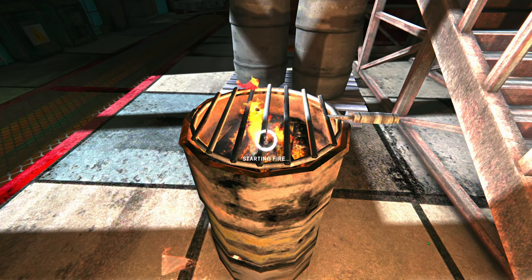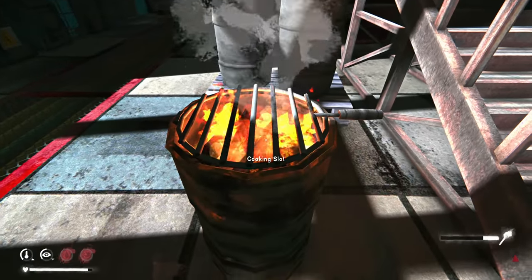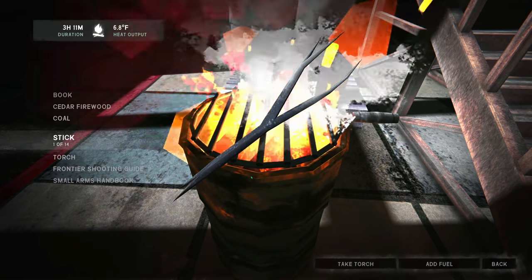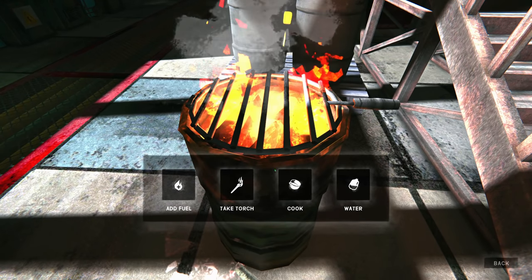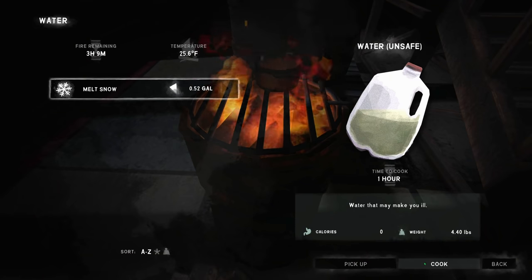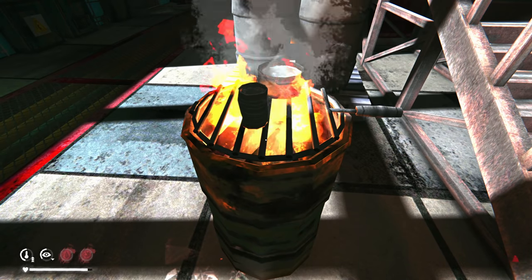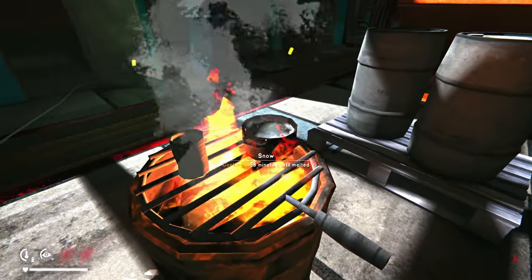There we go — fire's going. Let's extinguish the torch so we can use it again. Let's holster that and add some fuel — fir wood, and a couple pieces of reclaimed wood. Let's not burn our good books. Let's throw in the cooking pot, max that out — gonna take one hour. Got another cooking slot, let's cook water there too. This is gonna be a lot faster. We're out of cooking slots now.